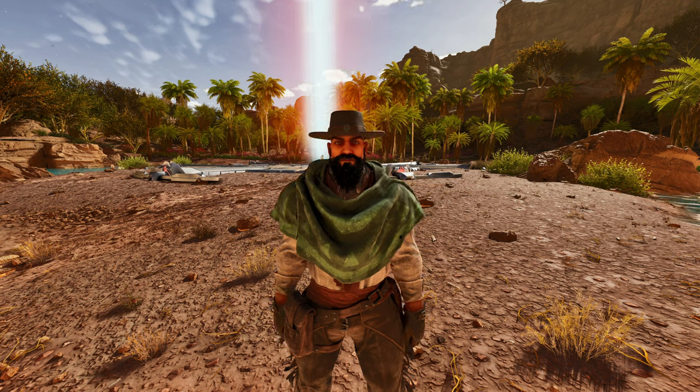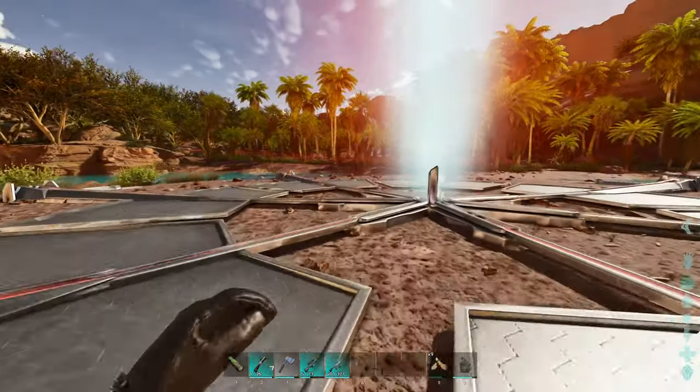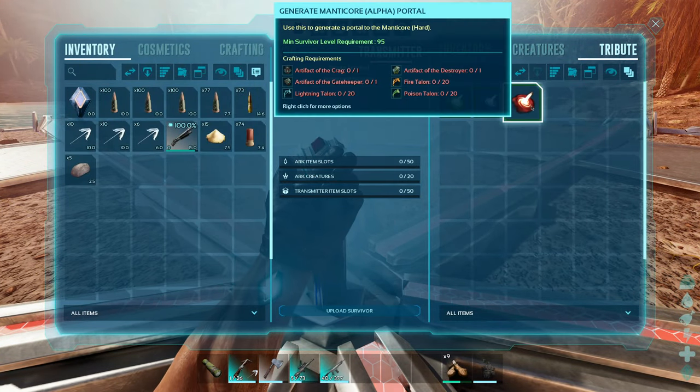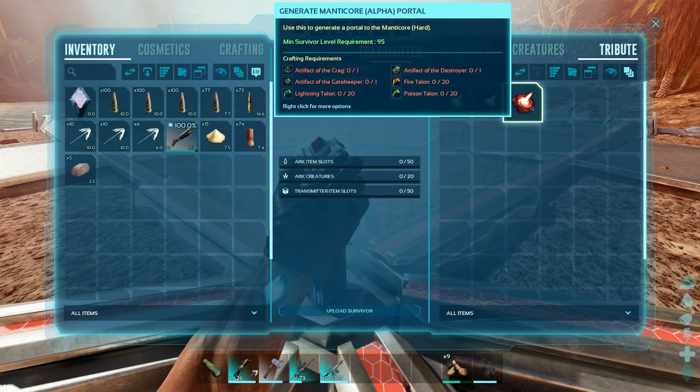As you can see I'm currently at the red obelisk, and that is just to show you that there are only three artifacts you need to collect to get into this arena. Compared to most maps, three isn't a lot, but these caves are actually a little more difficult than your normal cave. The three artifacts that you need are Artifact of the Crag, Artifact of the Destroyer, and Artifact of the Gatekeeper.